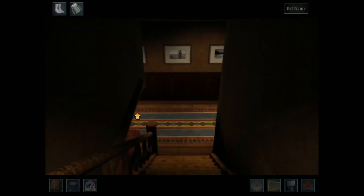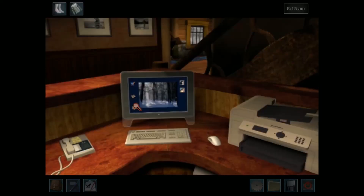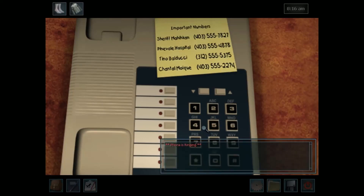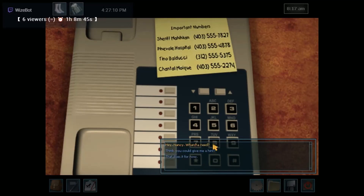I'm gonna call Tino for help because I'm actually stuck. I know what I have to do but it's a bit iffy. Hey Nancy, what do you need? Think you could give me a hint about using the wolf's sense of smell to figure out who lost that notebook I found? Nancy, like I said before — you're the maid, think about it, you're the maid.